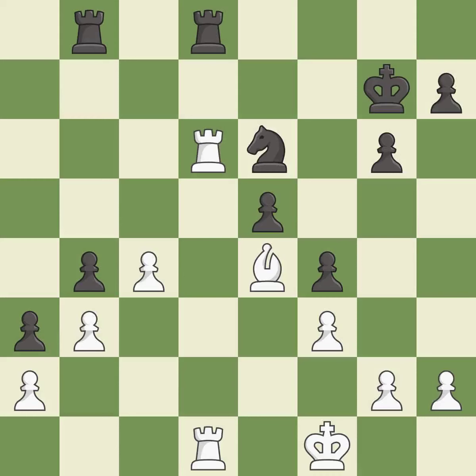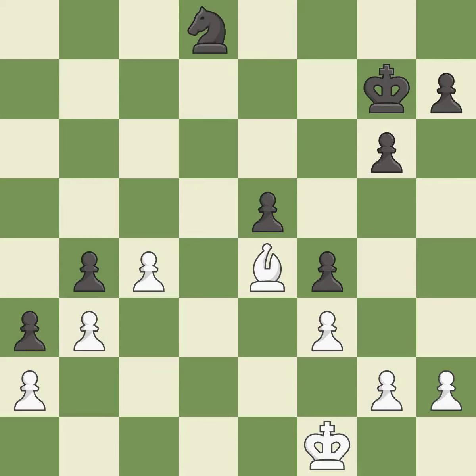This is an equal trade. This took advantage of a mistake and white now has a winning advantage — it is a great move. After all captures, this is an equal trade. This is the start of the endgame and black is losing — it is best. This maintains the balance in material with a good trade — it is best. Recaptures — it is best. The bishop now occupies an outpost, a secure square in the opponent's territory.